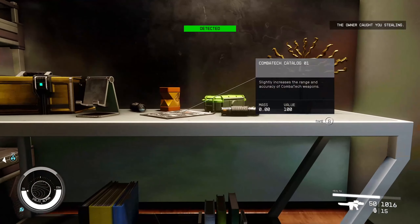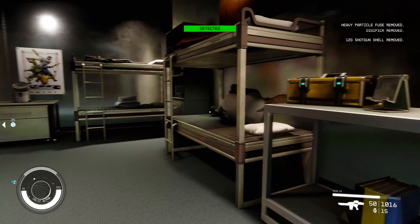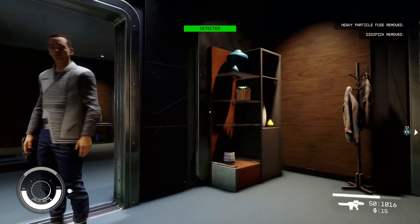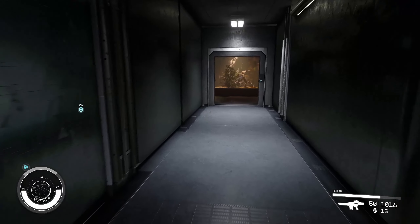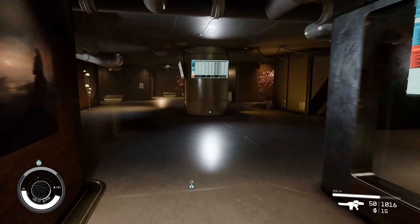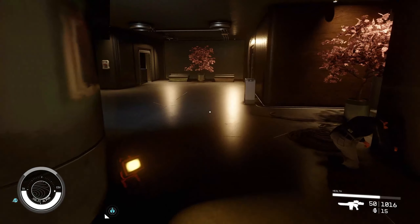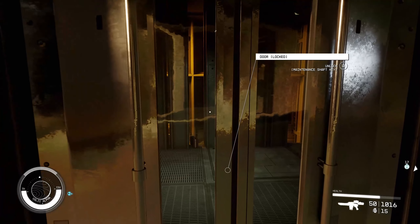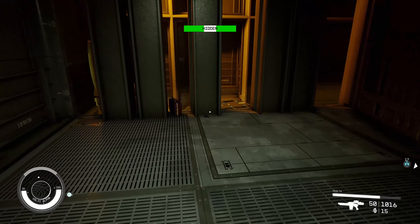Take the ammo if you want, and a digipick to replace the one you just used. There's a guy behind me but he's not doing a single thing about it. Open up that door, go back the way we came into the corridor. You'll see this central pillar — go to the right of that and there is a door here which is a maintenance shaft, opened with the key you just picked up.